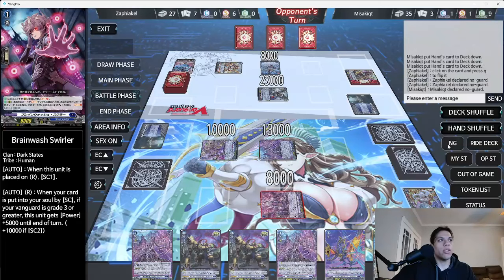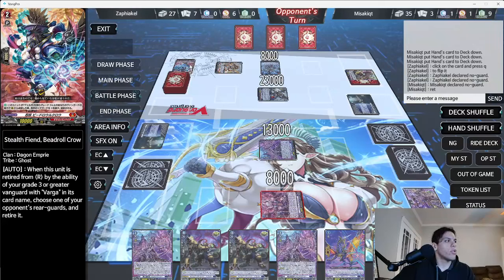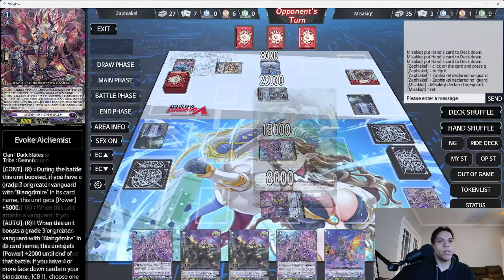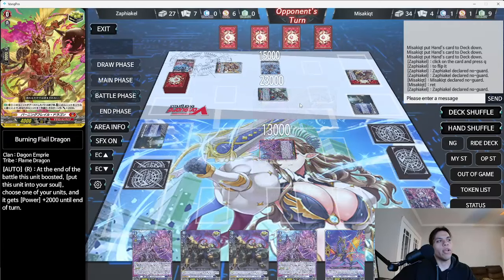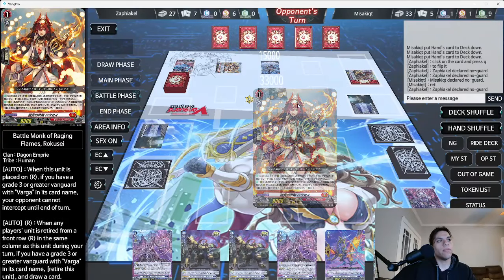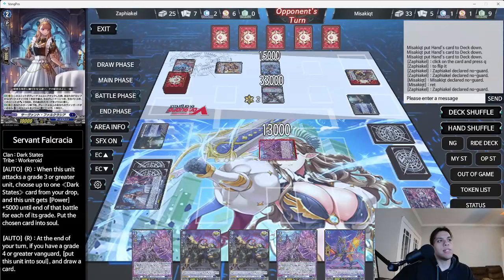We're not going to guard the next one — actually we have a PG for the second one anyway. He got a crit — I was really hoping he wasn't going to get that. One damage to who, and we got no damage triggers. That hurts. Now we've got to drop some guard — that's 43 power, we can't even guard it. We have a PG.